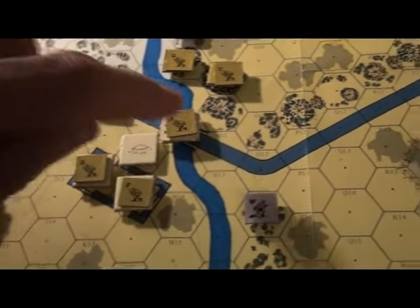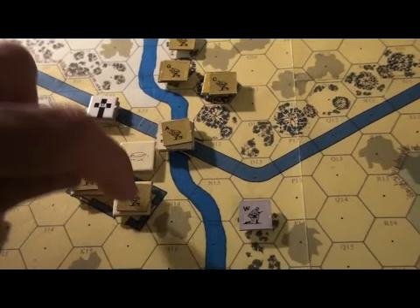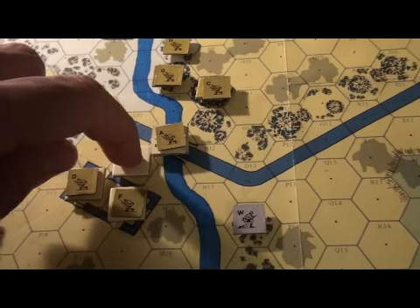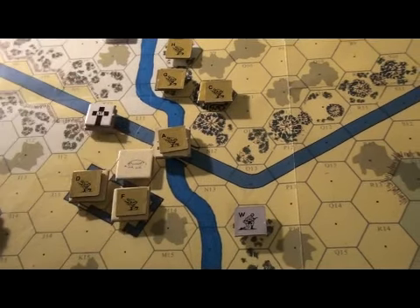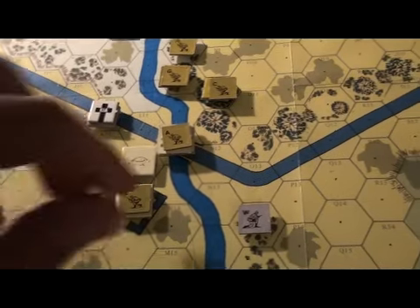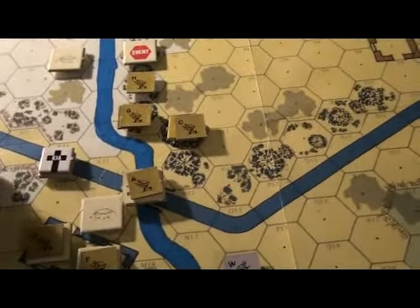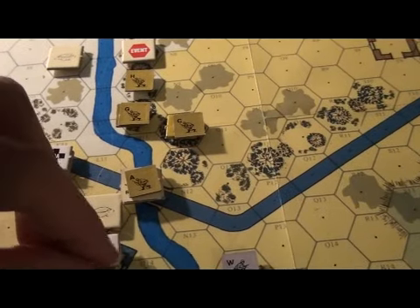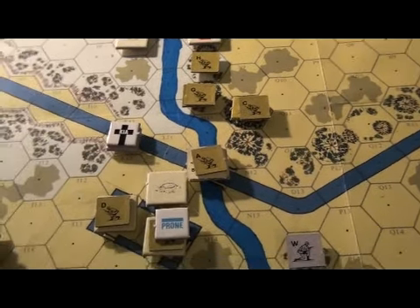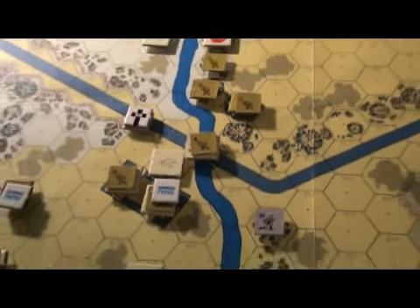Fortson actually stood up, moved there, and could have moved further, but needed to stay standing for the snap fire and then fall prone for his free stance change — which would have been even better. Could Dumke have done the same thing? Can't remember that far back.